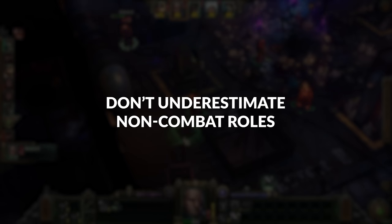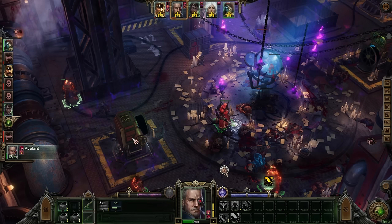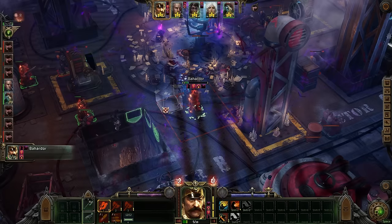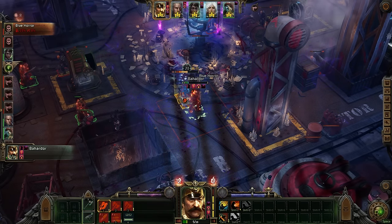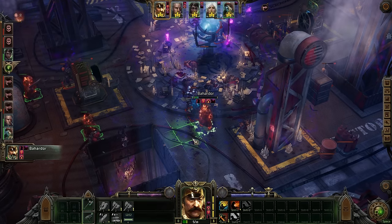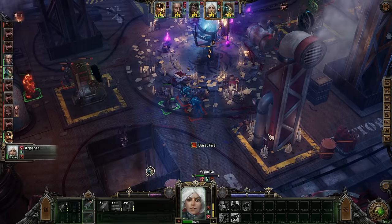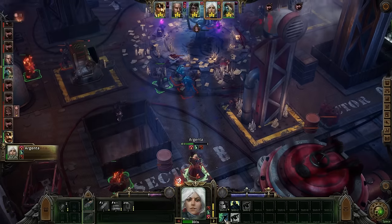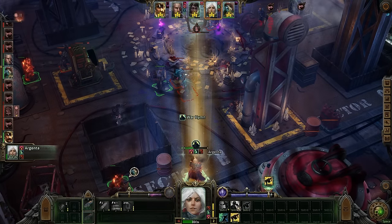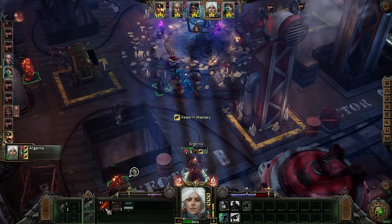Support roles are extremely important in Rogue Trader, perhaps more so than most other CRPGs. Without good supports in place, you will at times find yourself slamming your head against a wall as an enemy keeps dodging your attacks, as your damage output feels negligible, or as you find yourself outdone when it comes to the action economy. I'm not going to delve into every special ability here, but I will say this: make sure you read these tooltips. They can definitely feel very convoluted at times, especially if you're not familiar with the system or with CRPGs in general, but I'll highlight a few things worth keeping an eye out for.